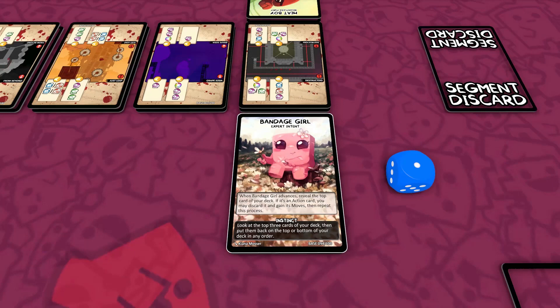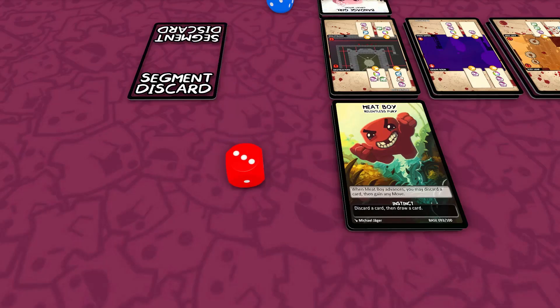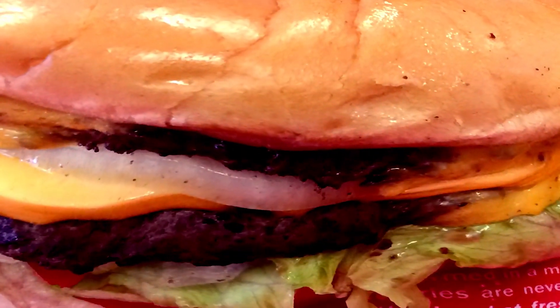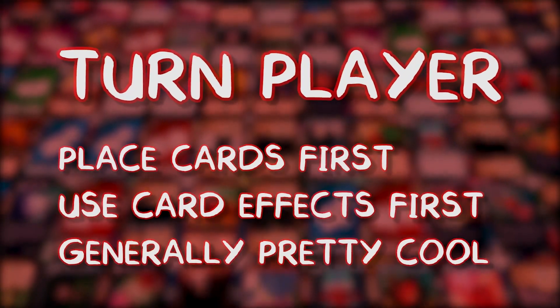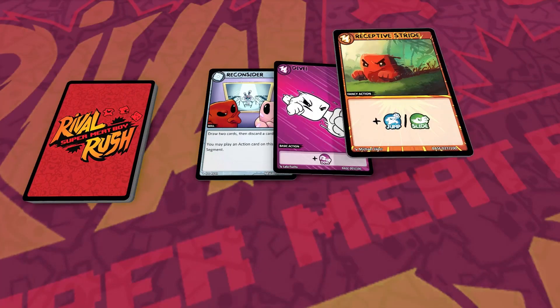Each player places their character at the first segment. Randomly determine the turn player — flip a coin, roll dice, or see who can eat a double-double animal style the fastest. The turn player will place their cards first and use their card effects first. Each player then shuffles their deck and draws 3 cards.